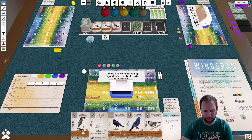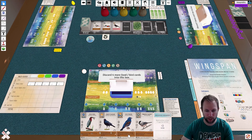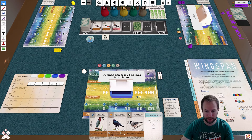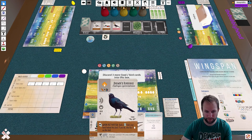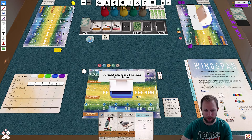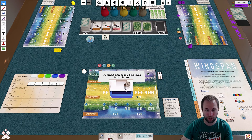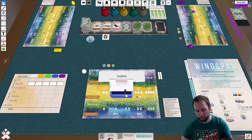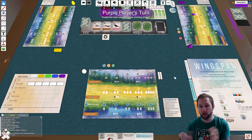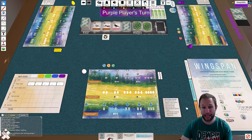I'm going to keep two birds, so I'll discard three birds and two food. I'll keep a grub, a wheat, and a fish, and discard the rodent and the berries. Once you're complete, hit Confirm. Once all players have confirmed, everything else gets tossed back into the discard pile and you're ready to begin play. First player is randomly assigned — here my table mate is first player and will begin their action.